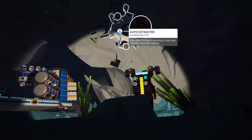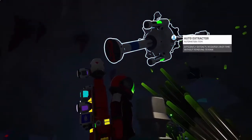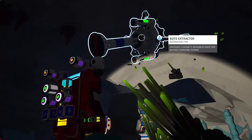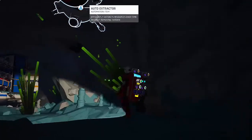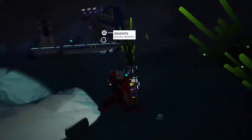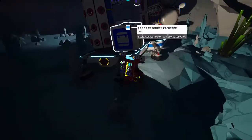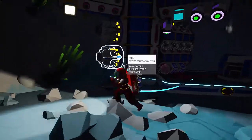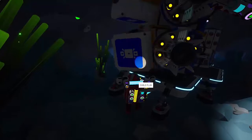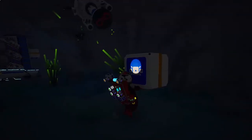So when we turn it on, assuming we can find the power — that's another thing we're going to need. I don't know where the power... oh, there it is right there. We're going to need a power cable — or maybe not. I think we're going to need extender cables. Let's get a platform — I'm pretty sure we brought platforms. Large Platform B, let's get that one out and sit it down in a nice spot.